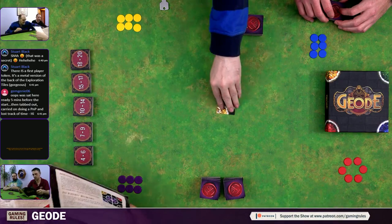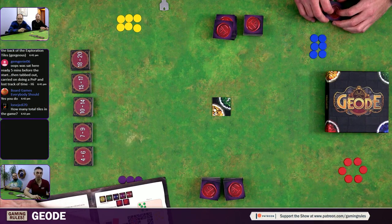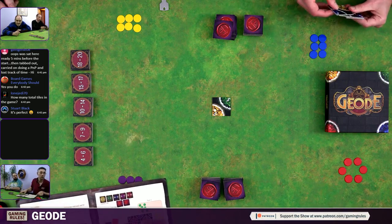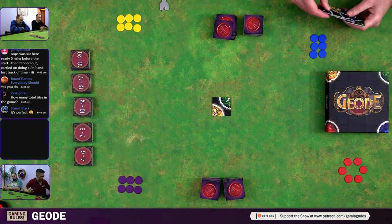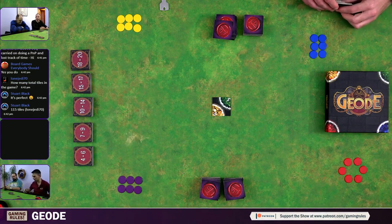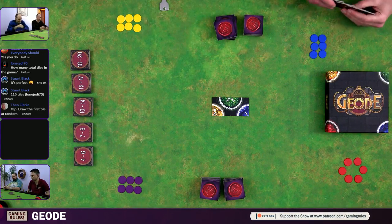Stuart confirms the first player draws a tile from any of the exploration stacks and places it to form the first tile of the grid — so that one goes straight down on the map, you don't get a choice. The rulebook is still being worked on since it's not a finished game yet. So the first tile is placed and we're off — everyone can keep tiles in their little holders.